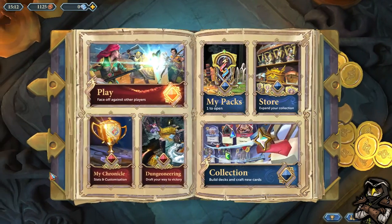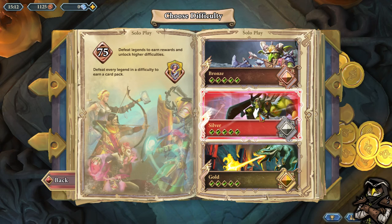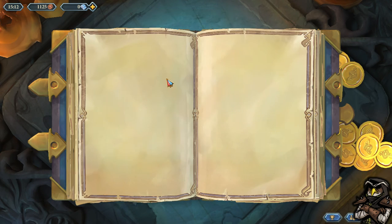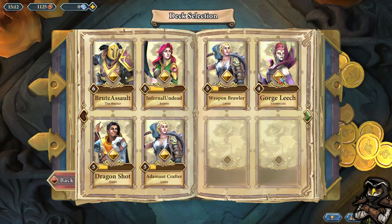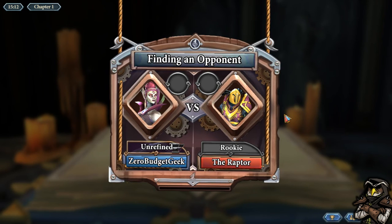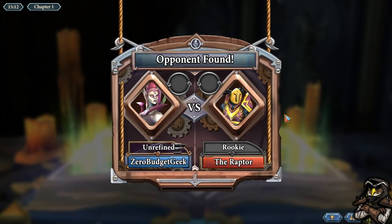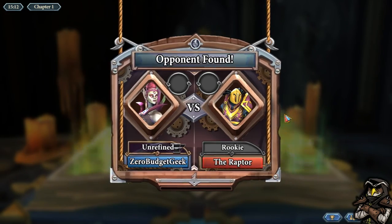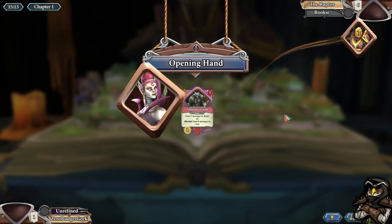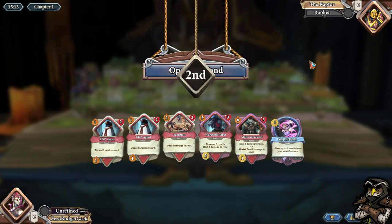Without further ado, let's go see this deck in action. We'll back out of here, go to Solo Play, and continue in Silver. We played Arian last, so we'll go play Raptor. This may not be a very good demo — against Raptor, some of our cards hit his health directly so we can bypass his armor, but some will just hit his armor, so this could be a tough matchup.